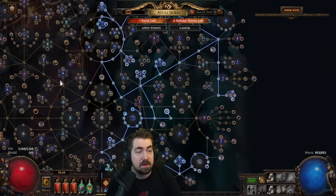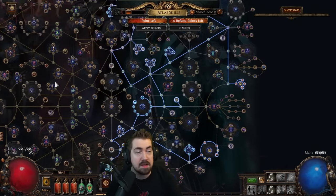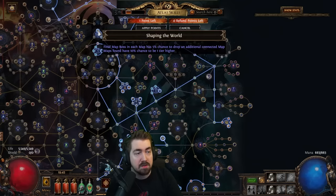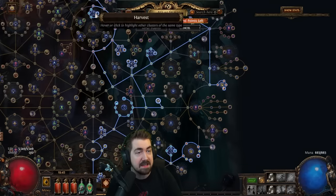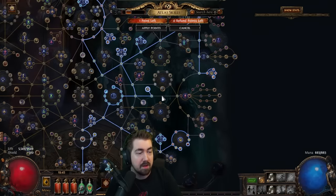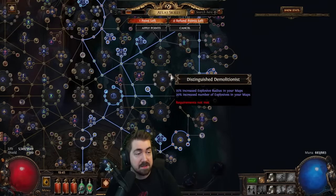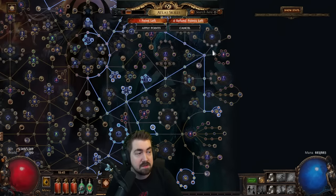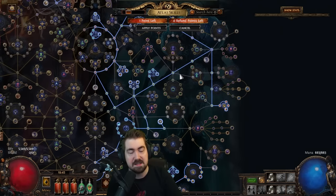After getting all the essence stuff — whether you grab the last node or not doesn't super matter — I go for Expedition. It wouldn't hurt to go Shaping the World first because it's really nice for the map device; I didn't, and I maybe regret it a little bit. Then I grab the Expedition nodes, but when I was heading over for more, I realized I'm on trade league — I don't need Expedition right now and I really dislike running it.